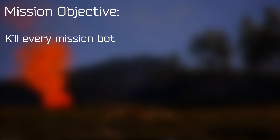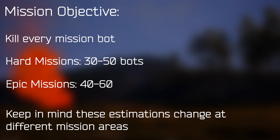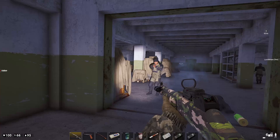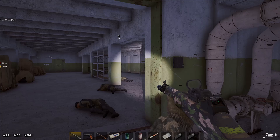To complete these missions, you need to kill every bot that spawned in the mission area. These bots are much deadlier than typical ones — they shoot faster, farther, and with much better accuracy. There are also lots of them. From my experience, at the sawmill hard missions around 50 will spawn, and for the epics, 60 or even more. The epic mission bots are even deadlier than hard mission ones, and were the most deadly until heli and bunker guards were added. These missions are no joke, and that's not even factoring in other players that will probably show up.